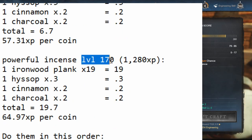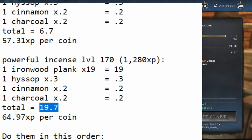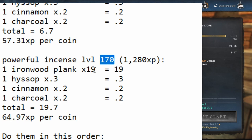Powerful incense unlocks at level 170 and gives 1,280 XP, but it uses one ironwood plank which was extremely expensive when I made this video. It costs 19.7 per craft and only gives about 65 XP per coin, so it's not better than mahogany stain. Since it's unlocked after mahogany stain, there's really no point in making it unless you can sell it and make some money back. Otherwise, it's not going to be worth it.